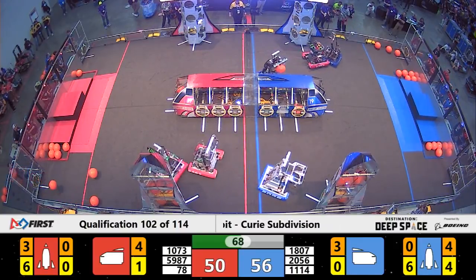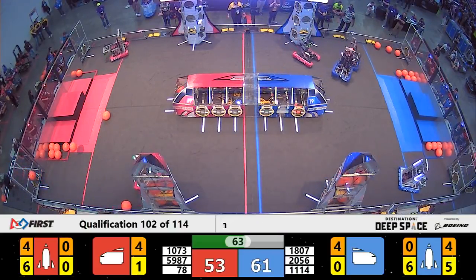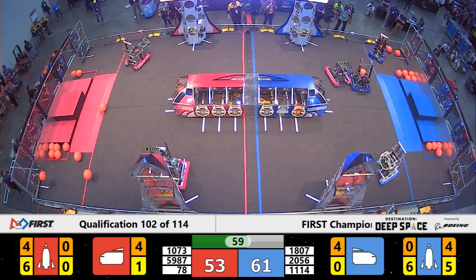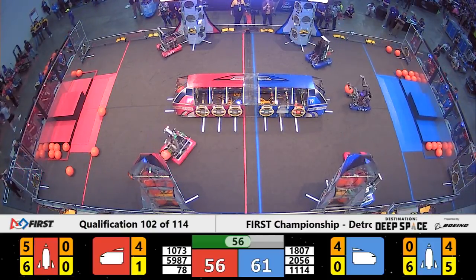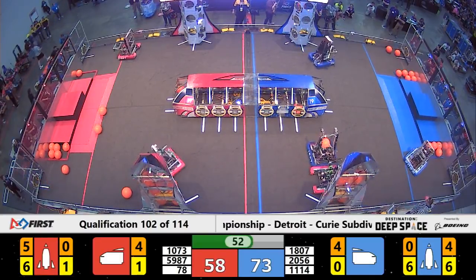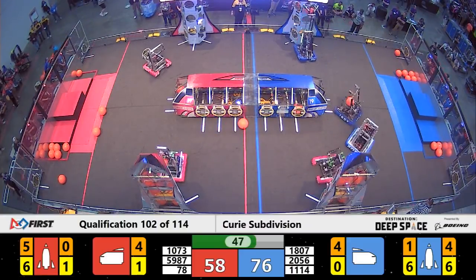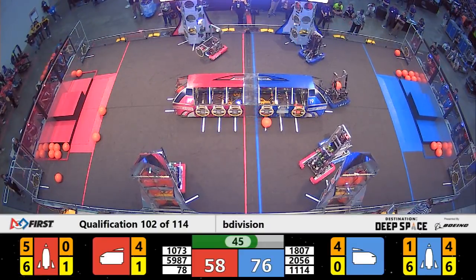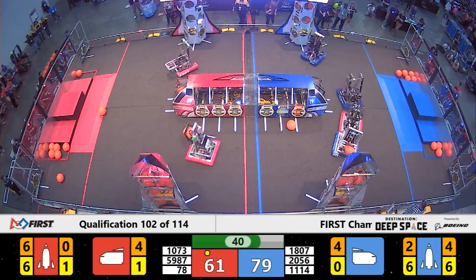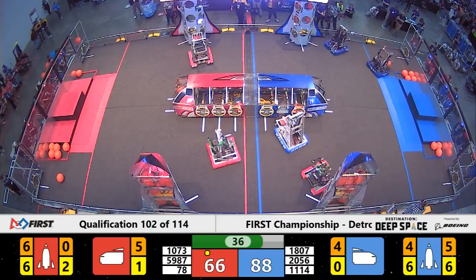We have a minute and 10 seconds left in this match. 1114 quickly dumping a piece of cargo into the ship for the Blue Alliance. Meanwhile, OP Robotics only needs one more hatch panel and two more cargo to fill up the other rocket on the Blue Alliance. Now Simbotics — they have all the hatch panels done on their rocket. Next up, they're working on cargo. They've got two in already, going back and forth from their depot to grab four more. Their partner 1807 taking a break from picking away the defense to place another hatch panel.